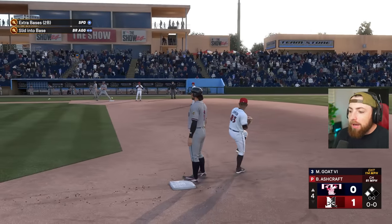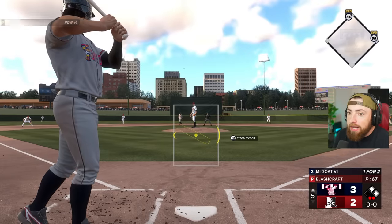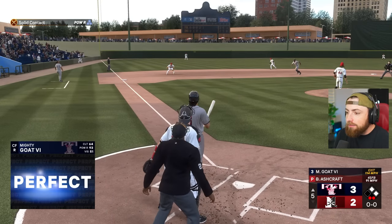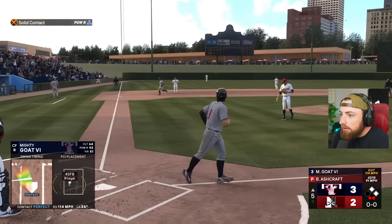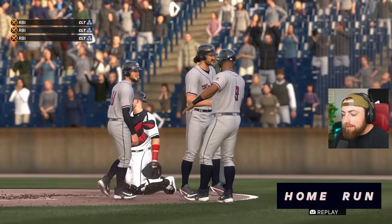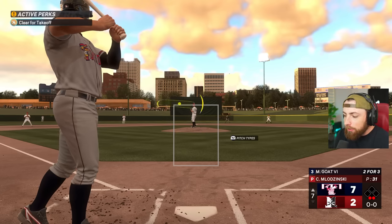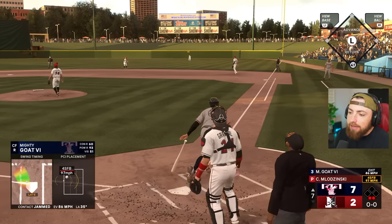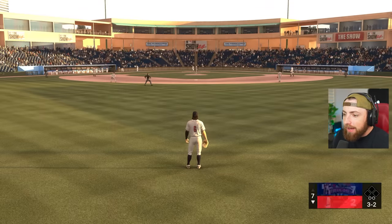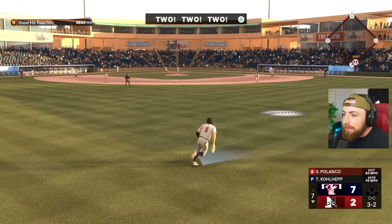Someone tell me why that diamond one is so much more expensive — it's literally like one extra arm strength. Maybe it's two and I misread it, but still, two arm strength just seems totally not worth that many stubs. That might be the longest home run of the year. I was watching some other people's videos — it does seem like when you get to the MLB, that little graphic that pops up shows the distance. I don't know why it's not doing it in AAA. Hopefully when we get to the MLB, we can see the home run distances without hitting the replay button.